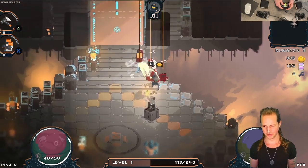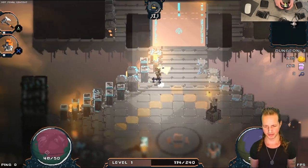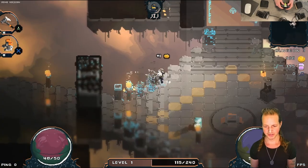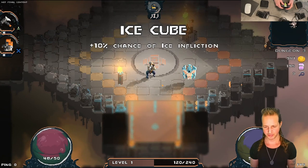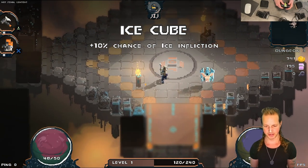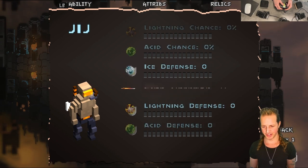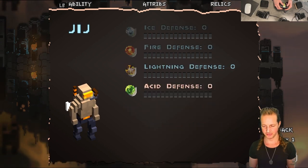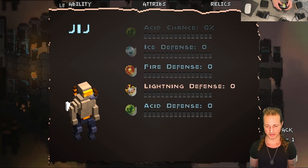This means that if you're a total completionist and you just want to destroy every single pillar everywhere, it doesn't take as long — so there you go, completionists. Speaking of destroying things, you can now destroy these little fire pillars. There are also four new attributes: ice defense, fire defense, lightning defense, and acid defense, which gives you some protection from those elemental damage types.